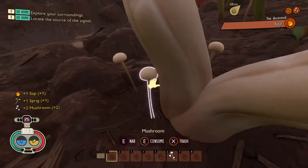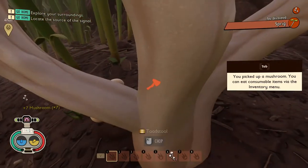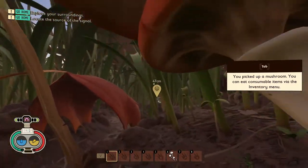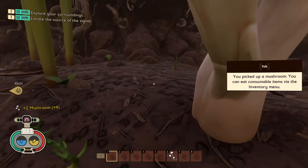So basically what happened is we got shrunk. I don't really know too much about the story, but we have been shrunk. We have to sort of find clues and fix a machine that's going to get us back to normal size, and at the same time we have to survive and deal with the bugs in nature.